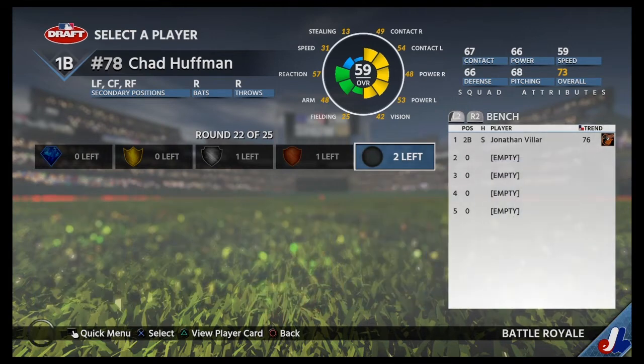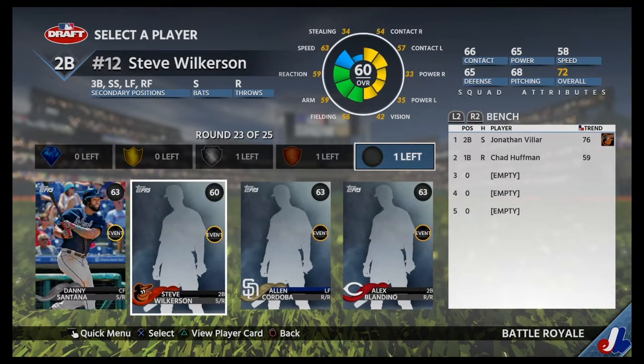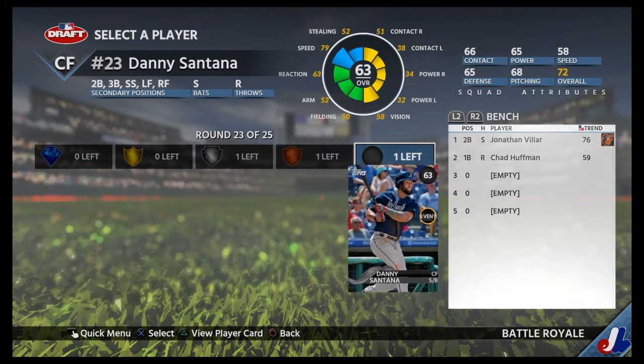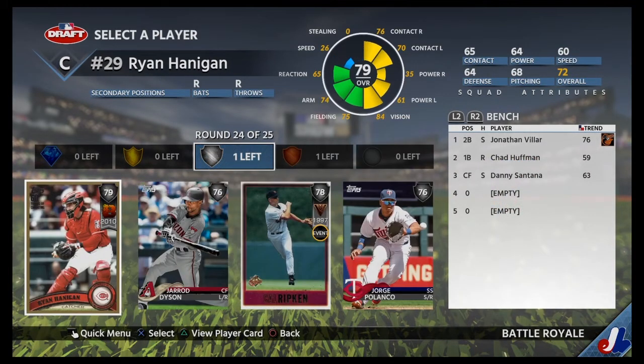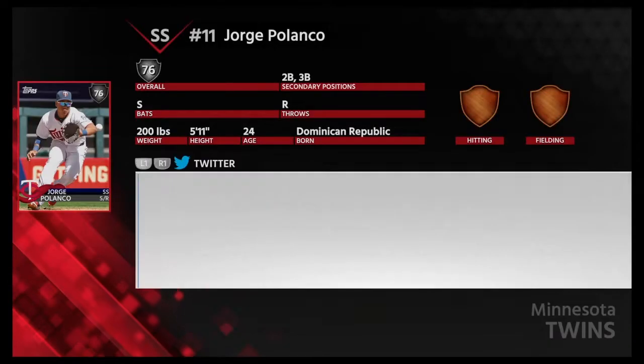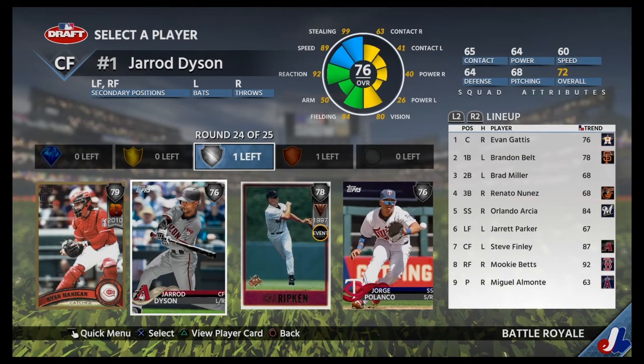Common round. We'll just take Chad Huffman. Nobody really has power, so we'll just take the best speed in Danny Santana. Gerard Dyson, Ryan Hannigan — we don't need a catcher. Cal Ripken, third base — we said we did need a third baseman. I'll take Gerard Dyson with the speed and put him in at left.